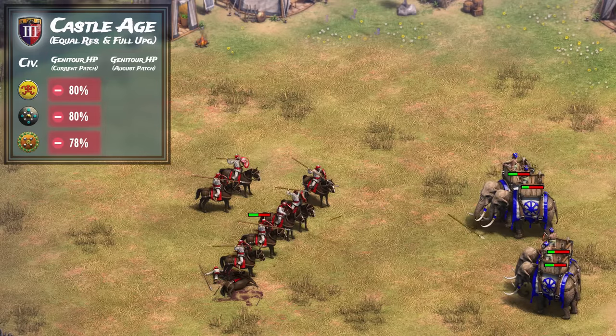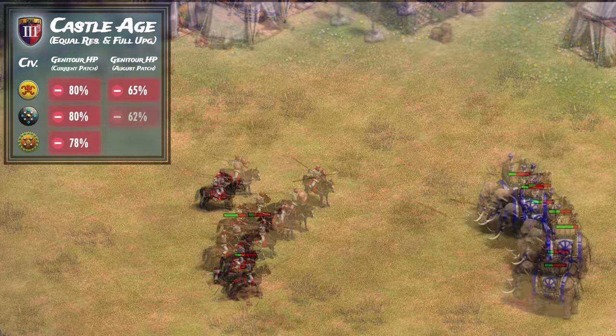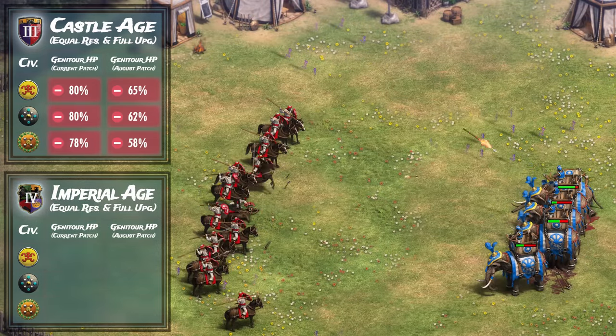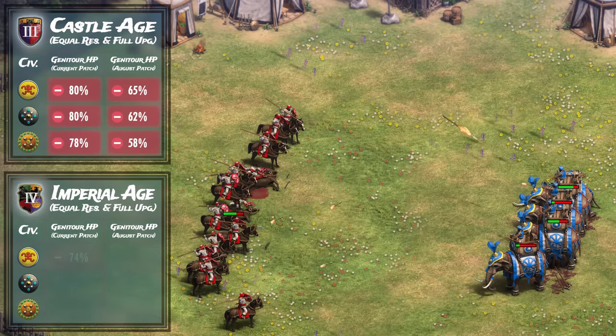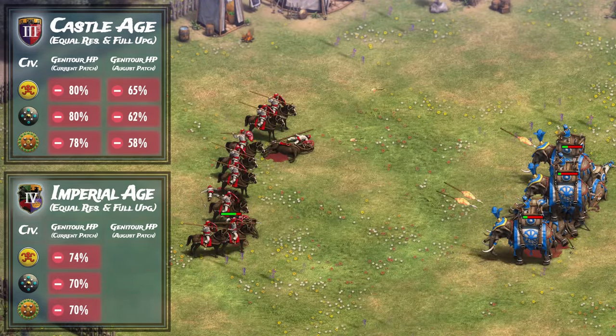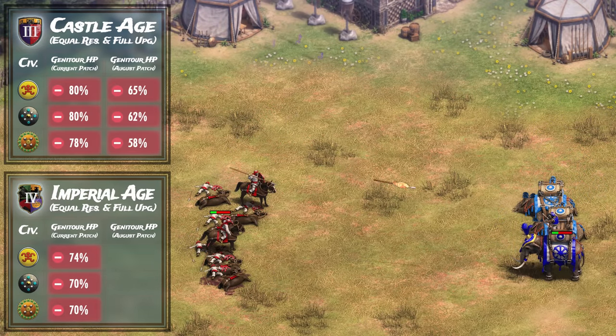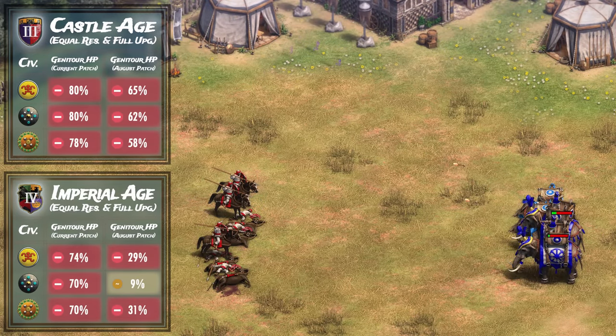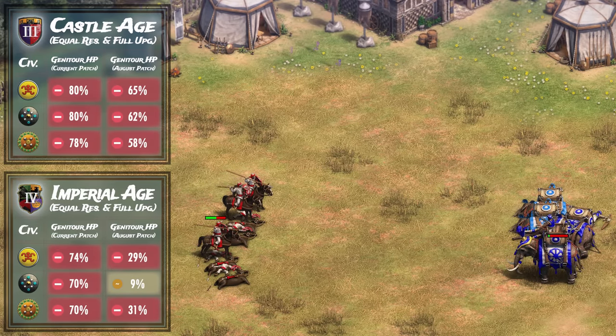When we test again with the August patch, the Bengalis lose with 65%, the Dravidians with 62%, and the Gujaras with 58%. In the current patch for the imperial age, the numbers are slightly better but still bad, with 74% for Bengalis, 70% for Dravidians, and 70% for Gujaras. With the new patch, however, the Bengalis put up a much better fight with enemy HP at only 29% remaining, the Dravidians almost level the playing field at less than 10%, and the Gujaras die with 31% of enemy HP remaining. These numbers are almost twice as good as before, but still not good enough — janitors remain excellent counters to the elephant archers despite the buffs.